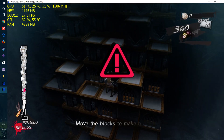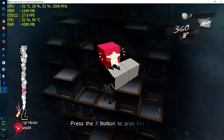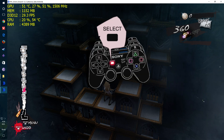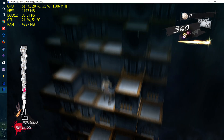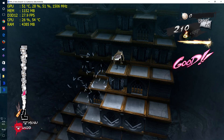Move the blocks to make a path. How am I supposed to move? Press the cross button to grab the block. While holding the block, use it to give yourself a second. I'm doing it. Alright.